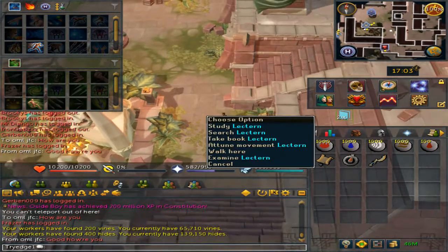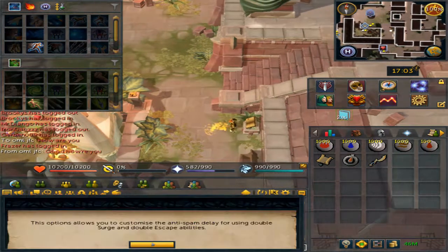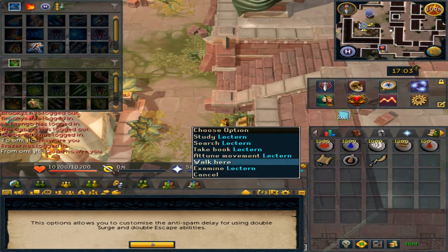If you right-click the nearby lantern on Anacarnia, you are able to attune the movement. Now when attuning the movement, if you are spam-clicking surge or escape, depending on how fast the attune movement is set to, you can have either a delay or no delay.